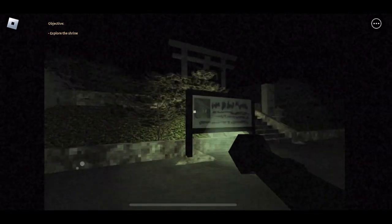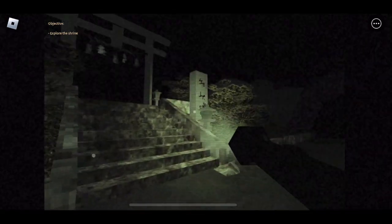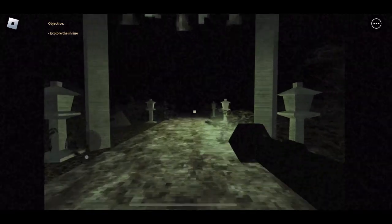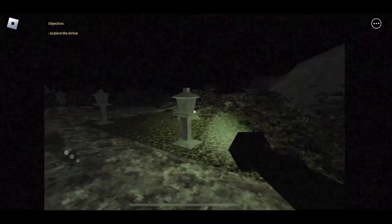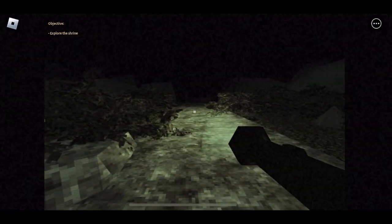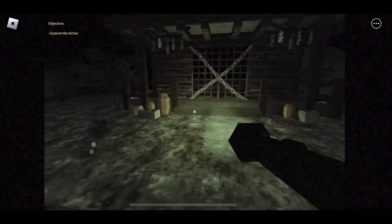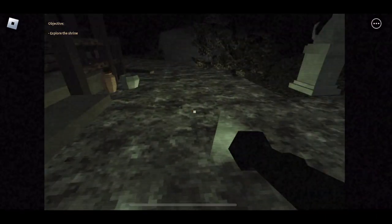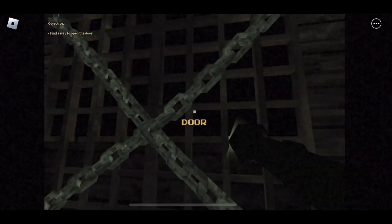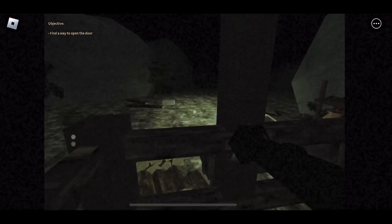Objective: explore the shrine. Can I read this? No, I can't click it. I assume that's the shrine. I can't go anywhere else. Okay, hopefully nothing weird happens while I'm here. There's a path here — let's go here first. Why am I out here at night? All right, there's some pots out here. Objective: find a way to open the door.